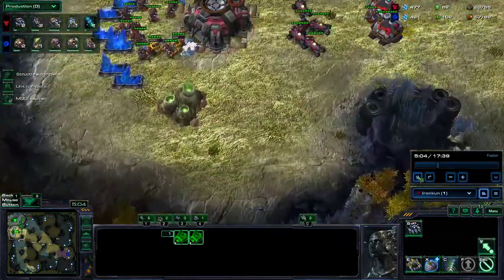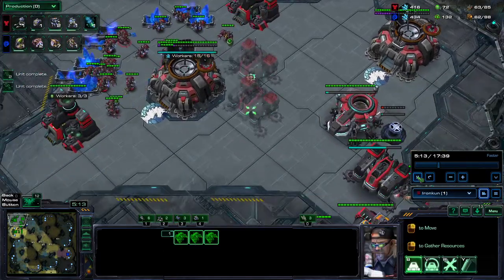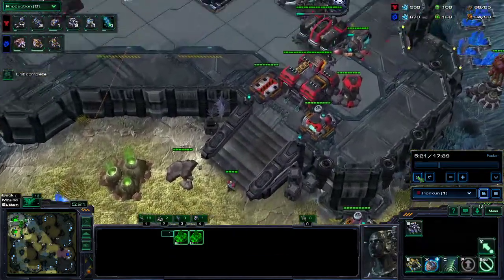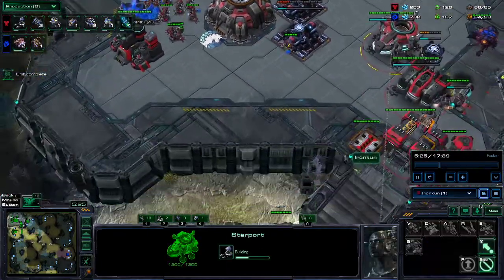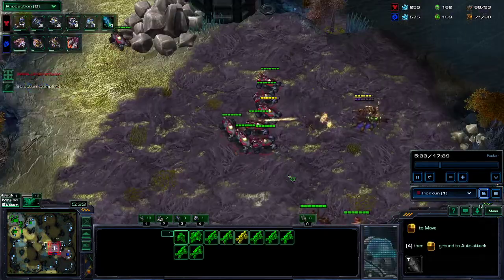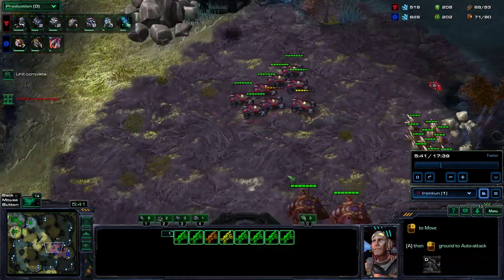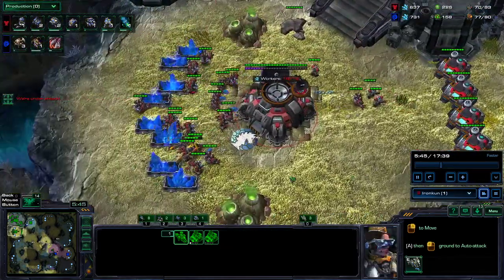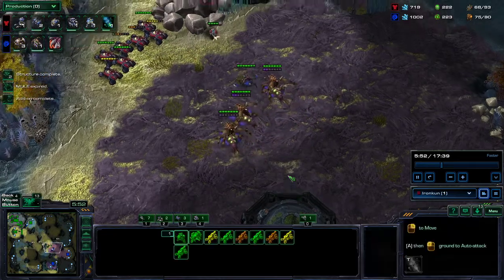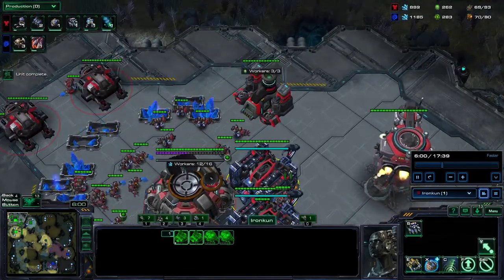Usually I go for the liberator first before the viking — actually I don't even get vikings at all. The liberator comes out and I'm supposed to get eight hellions before transitioning into a standard macro game. As you can see, I'm banking up here a little bit just because the timing is very late. I did get a reactor, which is good. This is another mistake — I'm supposed to lift and then build the racks on the factory. The main focus here is the macro, which I am slipping up on. I realize that the four to five minute mark is where I really start to slip up, just because I'm not sure what to do since my racks haven't really finished yet.